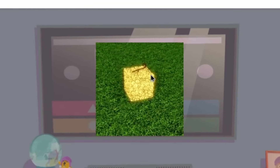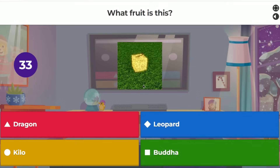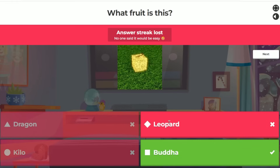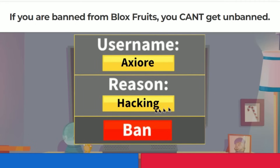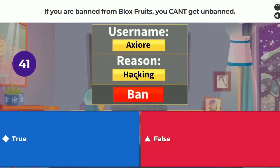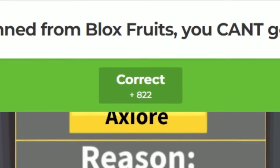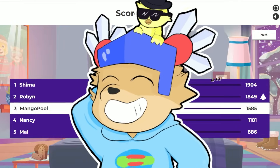Next question: identify this old fruit model. The choices are Dragon, Leopard, Kilo, or Buddha. It has the same texture as Leopard, so I guessed that — but the answer was Buddha. Weird, Buddha fruit doesn't even look like that. Third question: if you're banned from Blox Fruits, you can't get unbanned — true or false? I picked True, which is correct since all bans are permanent.